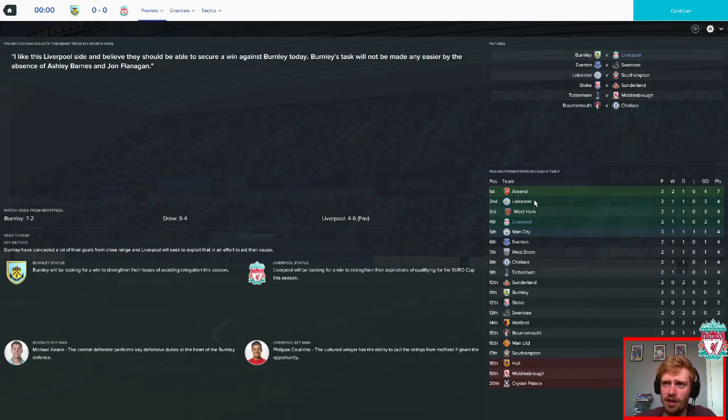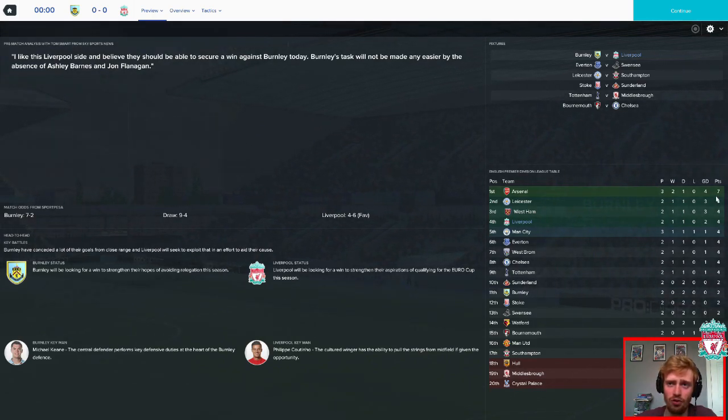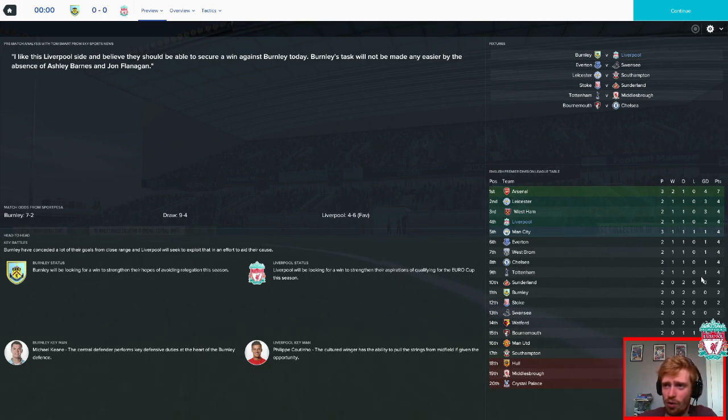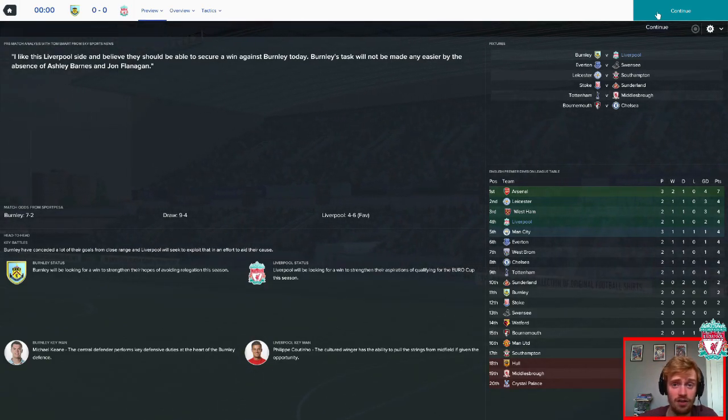We've got Arsenal top of the league, Leicester in second, West Ham in third, and us in fourth. A win would take us joint on points with Arsenal. If I look down the table, we can't be overtaken by anybody — oh wait, I've just seen Everton, West Brom, Chelsea, Tottenham are all only on four points. So if we lose or draw, they can overtake us. We need to win, basically.